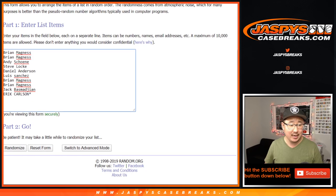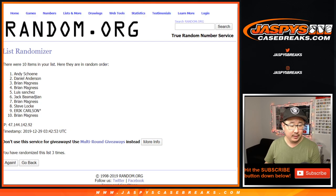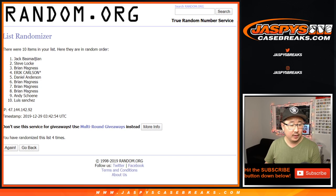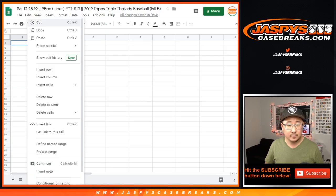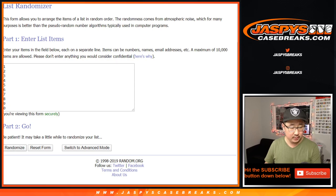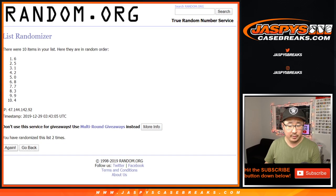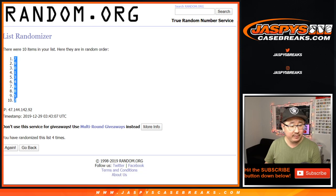One and three, four times — one, two, three, and four. We've got Jack down to Luis. And then four times for the numbers — one, two, three, and four. We've got number seven down to two.